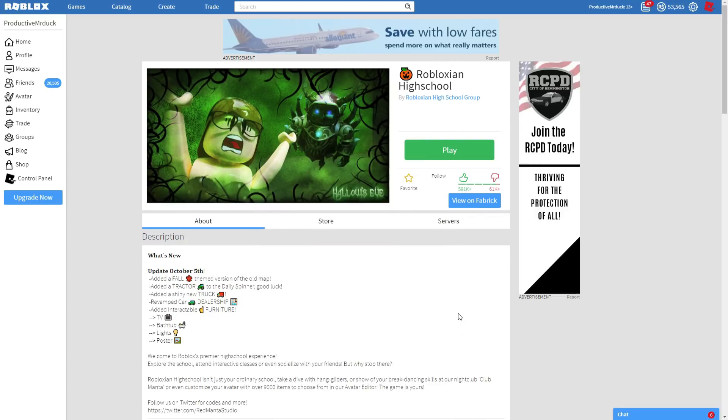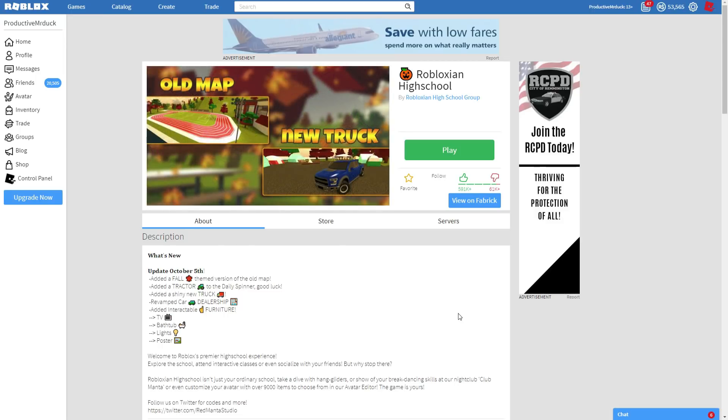And to get this, you need to be in the game Roblox in High School. A link will be in the description down below, so go there, join the game, and follow along, and you'll get yourself that awesome cat head.